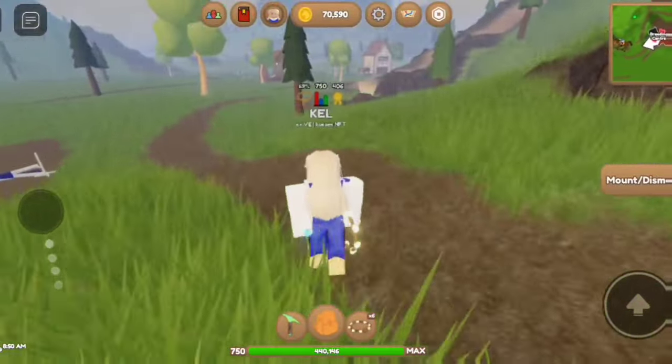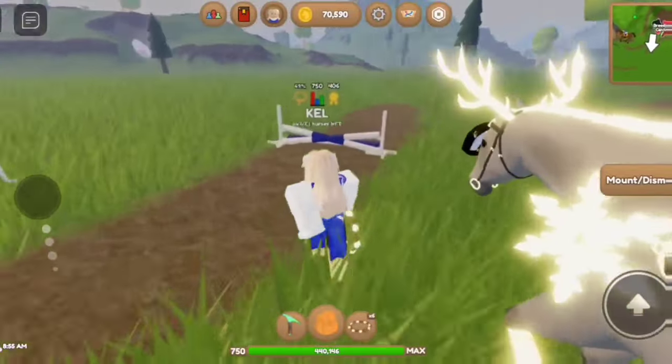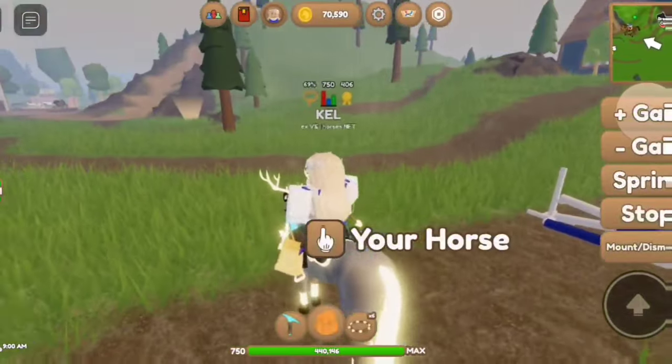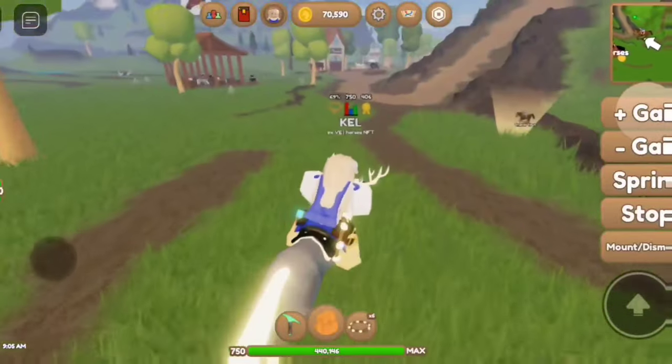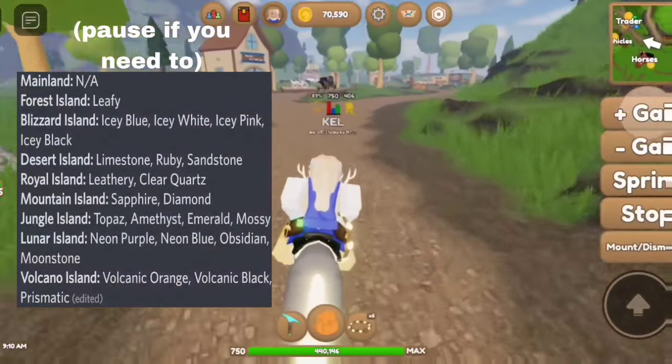About Island Unique Care Colors, they can only be caught. They cannot be bought or bred on other different breeds. You can catch any breed and there are actually certain colors for each island. Here are the colors — there's one for every island except for mainland.